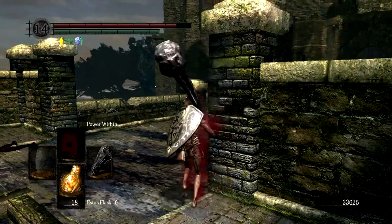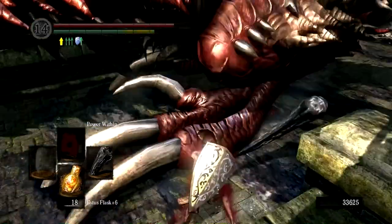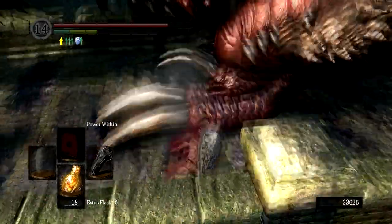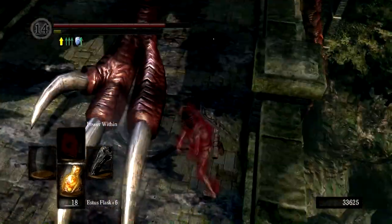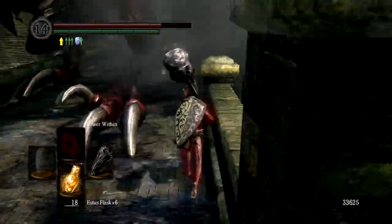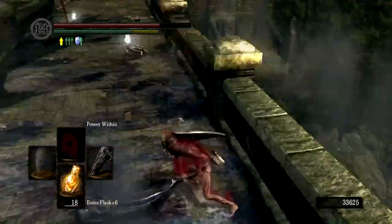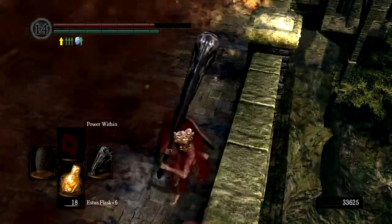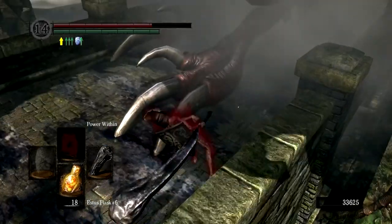Start with three or four hits and pay close attention to the Drake. Roll to avoid the stomp attack and hope to also avoid the fire breath attack. Also, walk away to avoid damage from the nearby enemy.